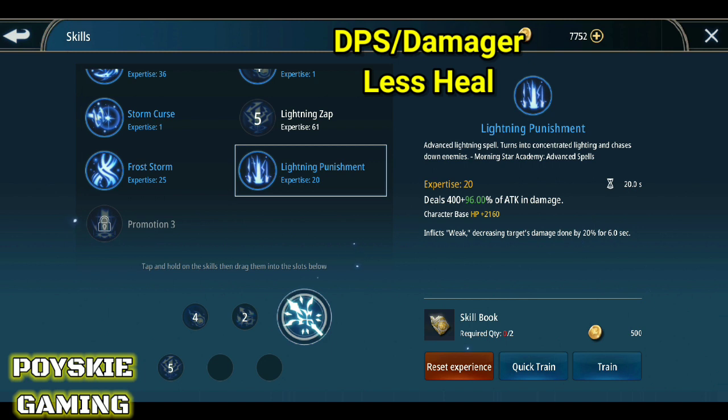Mabuboost din yung damage niya since nandun nga sa may talents natin — yung Lightning Punishment. Tapos nag-i-inflict din siya ng weak — decreasing target's damage. Itong Lightning Punishment, medyo pang malapitan siya — short range.